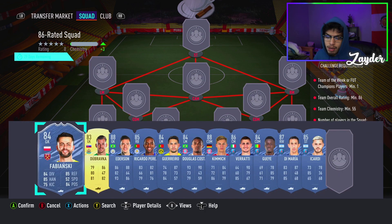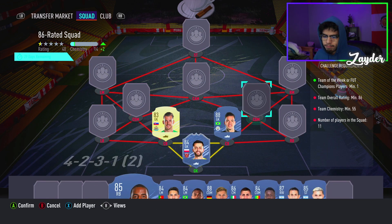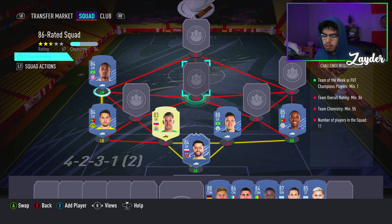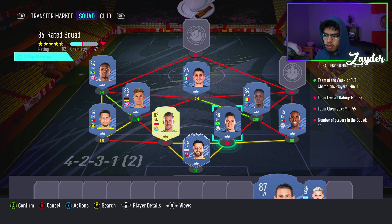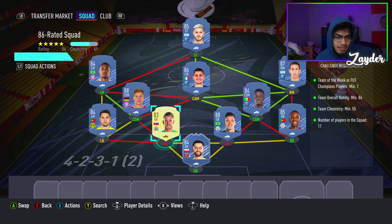The last squad requires one Team of the Week player. Fabianski is the one we go for. Dubravka and Ederson in the center back spots, with Rafael Guerreiro on the right and another Guerreiro on the left. Douglas Costa and Kimmich on the left-hand side with players from the Bundesliga, then a full PSG rest of the team - Verratti at center cam, Gueye at right CDM, and Neymar on the right wing so everyone's on full chemistry. Finishing off with Icardi - minus one loyalty point gets exactly 68 chemistry. I felt this was the cheapest and most efficient solution.